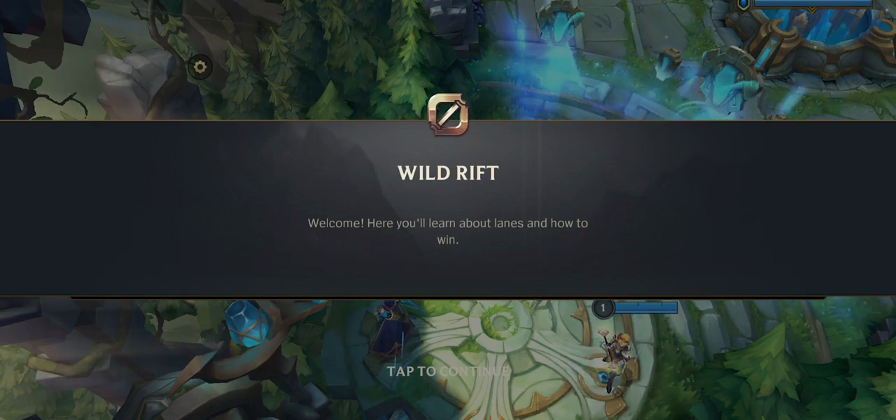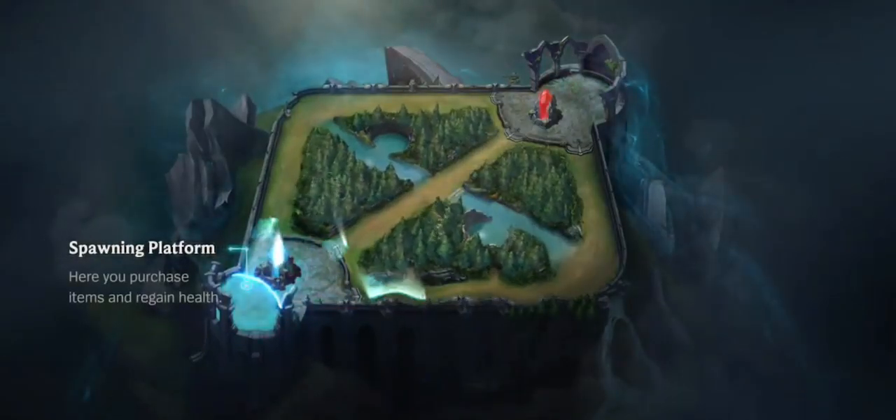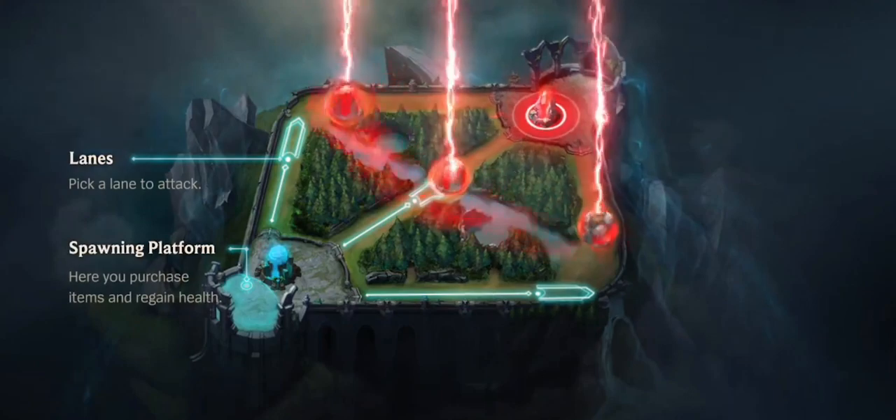Welcome. Here you'll learn about lanes and how to win. There are three lanes in the rift. Pick one and push forward. Defeat the enemy turrets and nexus to win.